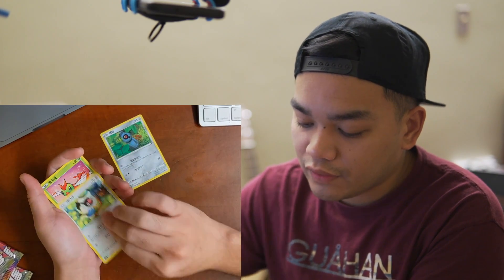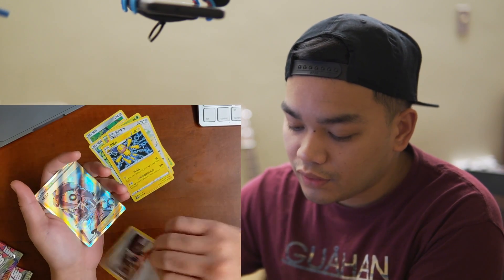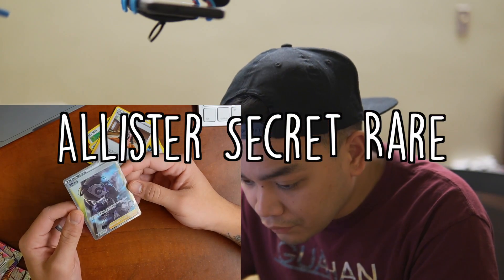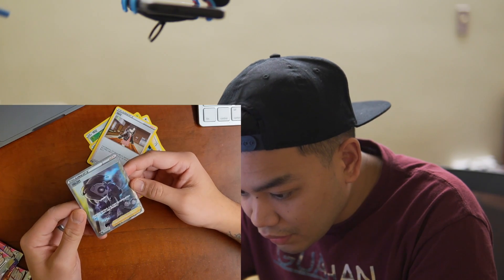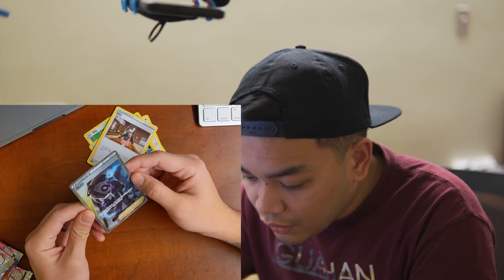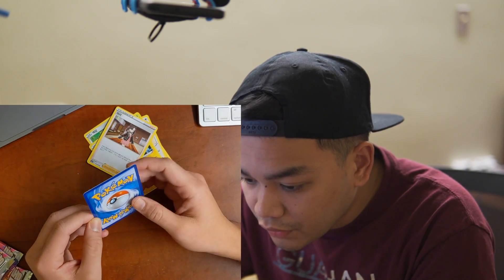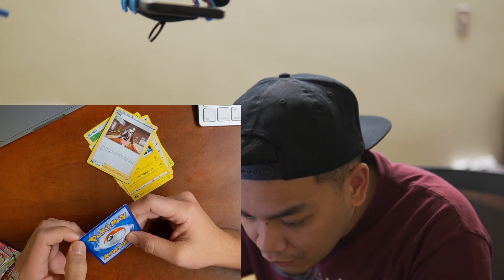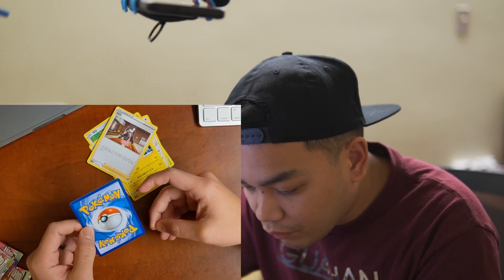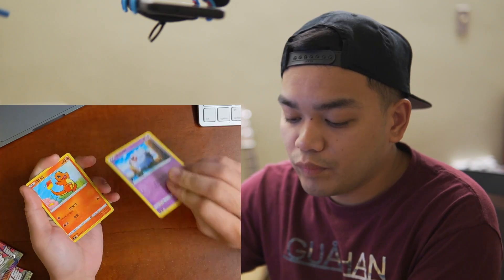Legendary Heartbeat pack: Beldum, Chatot, Yanma, Joltik, and oh my god — this is an Alistair full art secret rare! It looks to be in really good condition as far as the surface goes, and the centering in the front and back looks really good. There's a little bit of whitening on this top corner, and this bottom corner too — actually some pretty bad whitening on that side. But what a good looking card!